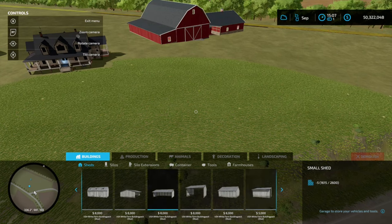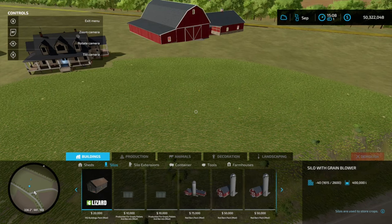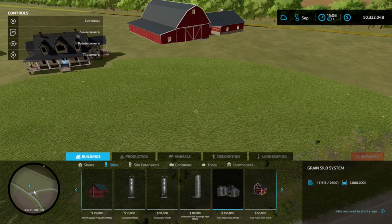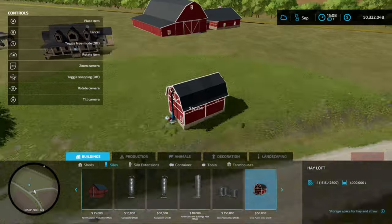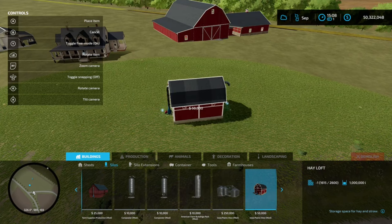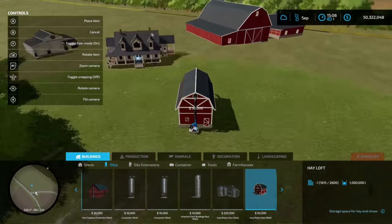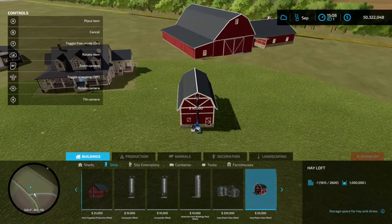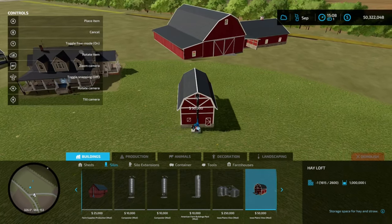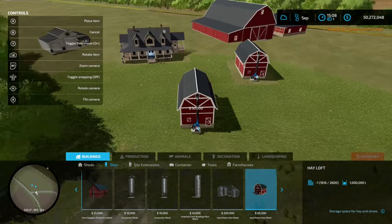Let's go into silos. Thinking there's like a red barn that we could add kind of in the front. Yeah, right here — it's the Iowa Plains View one. Let's add this one here. So if this is our drive, let's kind of add this off to the front here. There we go.